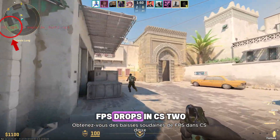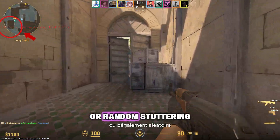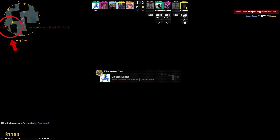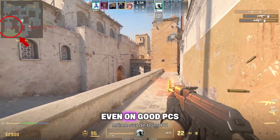Are you getting sudden FPS drops in CS2 right in the middle of a fight? Lag spikes the second utility gets thrown? Or random stuttering that completely ruins your aim and spray control? You're not alone. This is one of the most common problems in Counter-Strike 2 right now, even on good PCs.